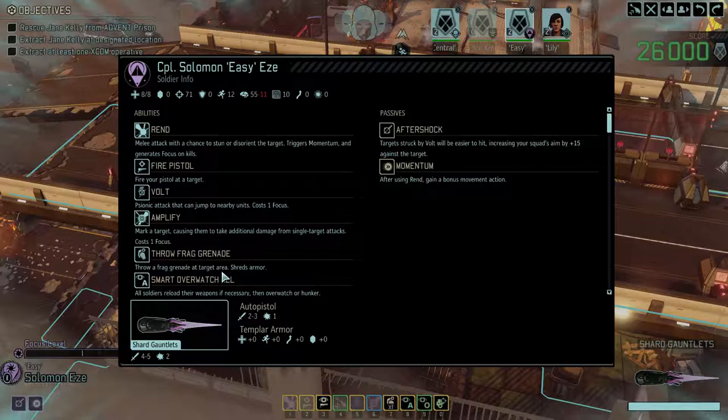And then we've got our Templar. Vault, Amplify, Aftershock. Target struck by Vault will be easier to hit, increasing your squad's aim by 50%. Nice. And Momentum, obviously.